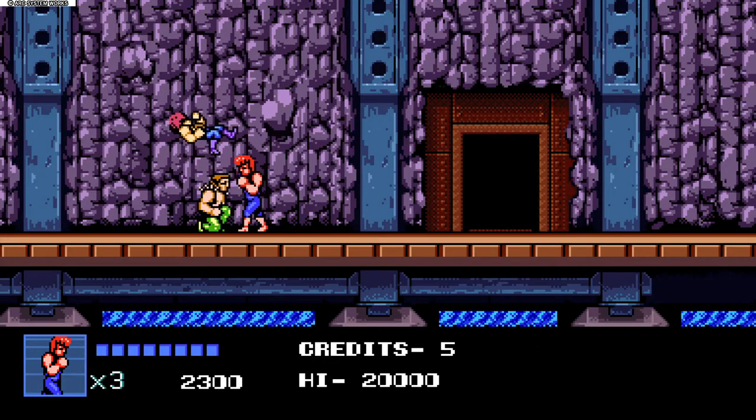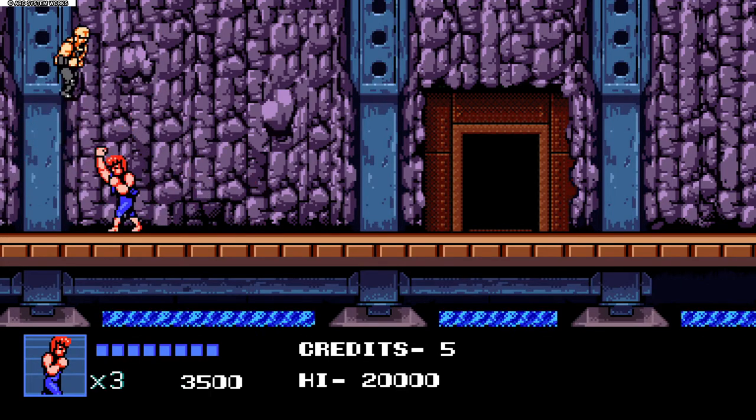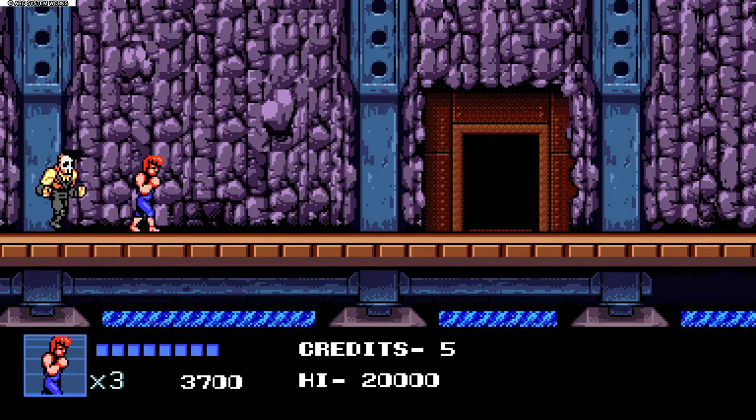The interesting thing about this game is Arc System Works actually designed and developed this to mimic and make it just like the older games. So we're talking retro graphics, 2D side-scrolling, nothing fancy. It looks like as if you were to pop in a Nintendo cartridge that said Double Dragon — like you went to the store and found this hidden gem.